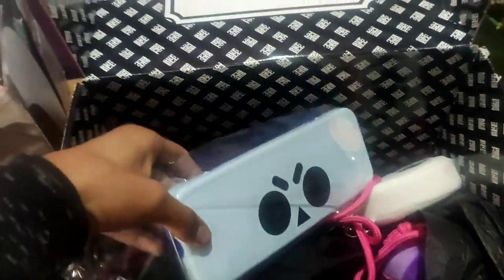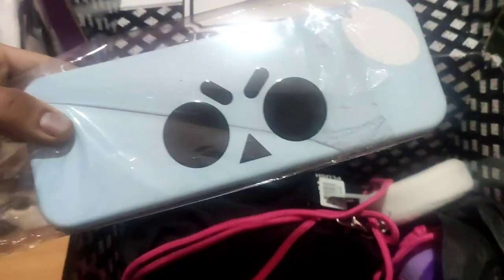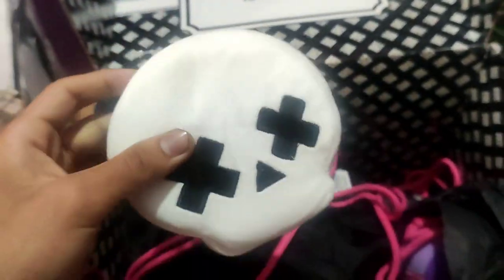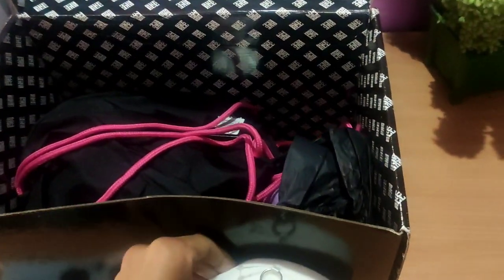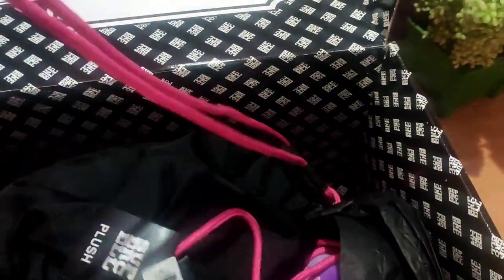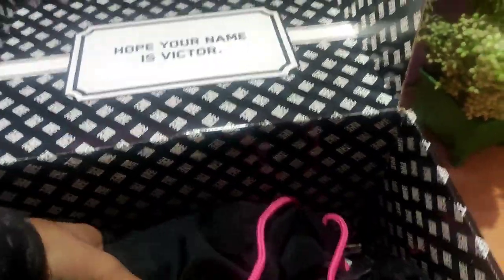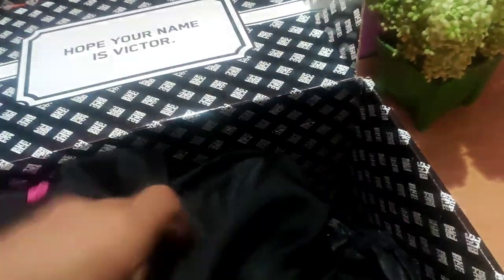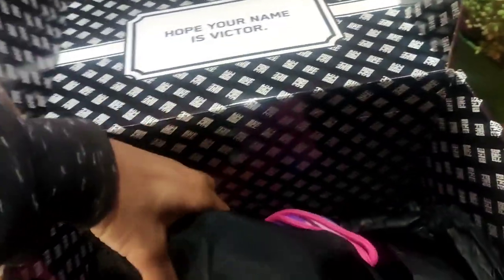This is a Brawl Box-looking pencil box and it also has brawler pins inside — I know because it was in the previous box too. And this is a Showdown skull keychain. Now this is something really interesting — I know what it is, it would be a Spike plushie. We'll open it too but let's first see the other stuff.